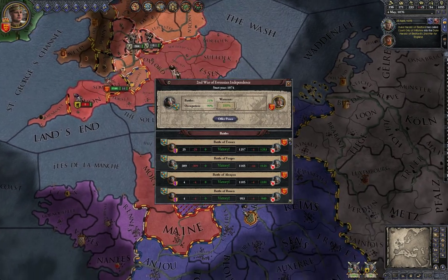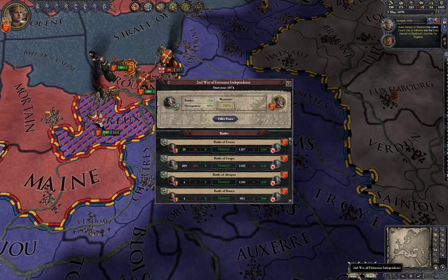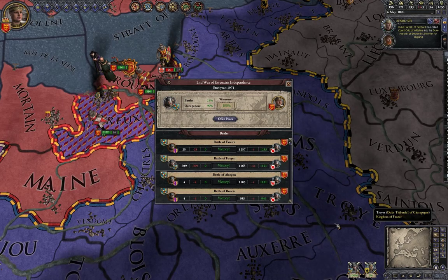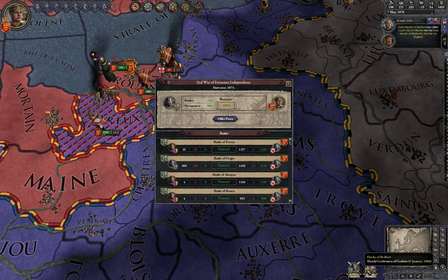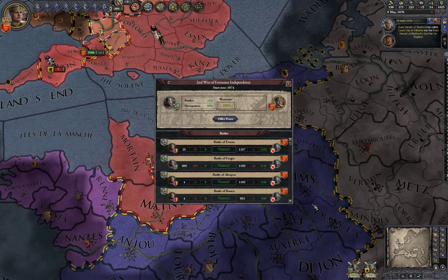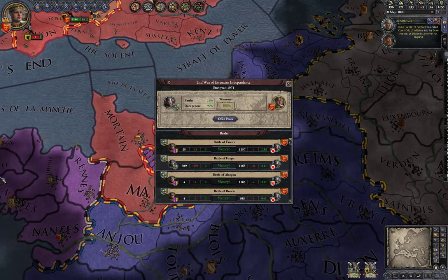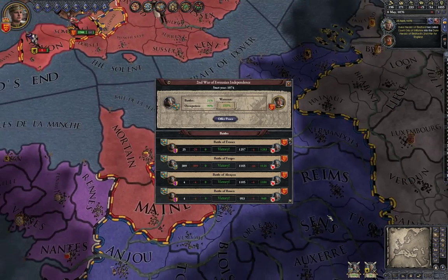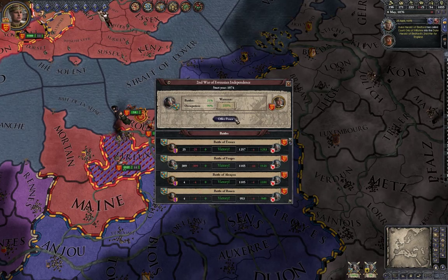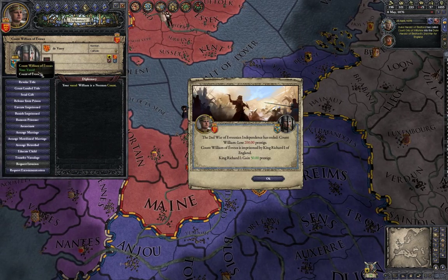In the bottom right you can see who you're fighting with. Let's pause for a moment — everybody wants my head right now. Below the war listing is a percentage: green means you're winning, red means you're losing. When it reaches 100% — which usually happens when you've taken all their provinces — you can easily enforce your demands, which for me means getting the rebel into jail.